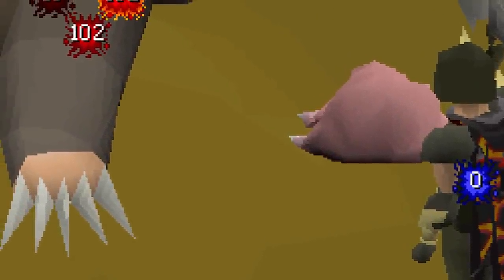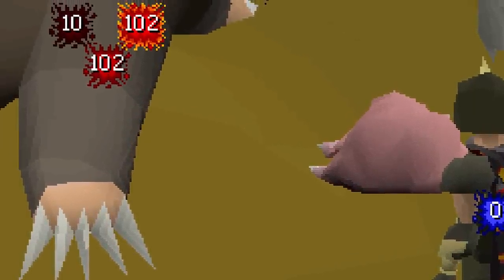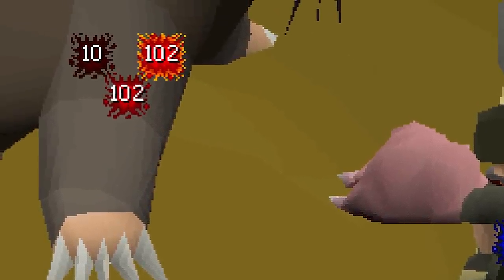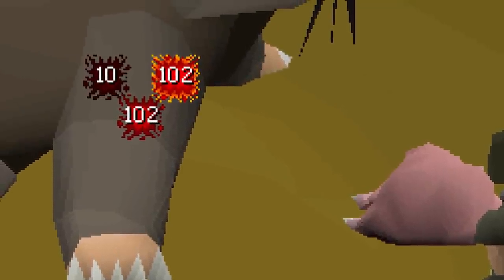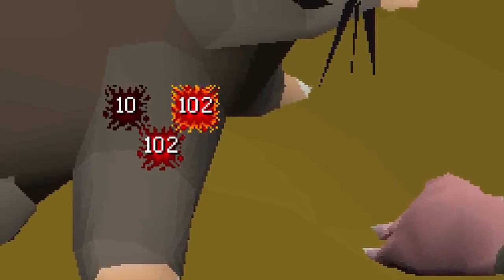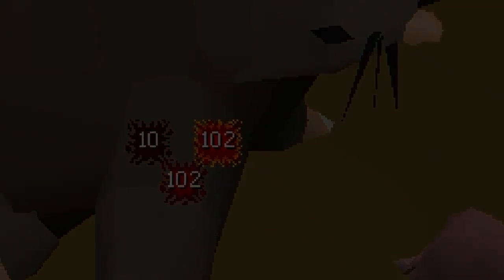Jagex has been working on adding more clarity to in-game hit splats — things like different colors for different damage types and a specific color shade for your own personal hits. Adding on to that, they'd like to add a specific indicator for when you've hit your maximum hit. In this example with Jormungand and the Giant Mole, you can see that when you hit your max it's brighter and has a kind of highlight around it, which is a really satisfying way to know you hit the highest possible — a really awesome change.